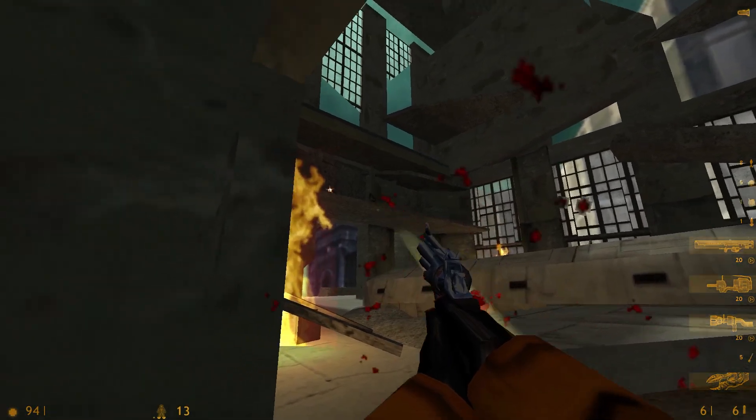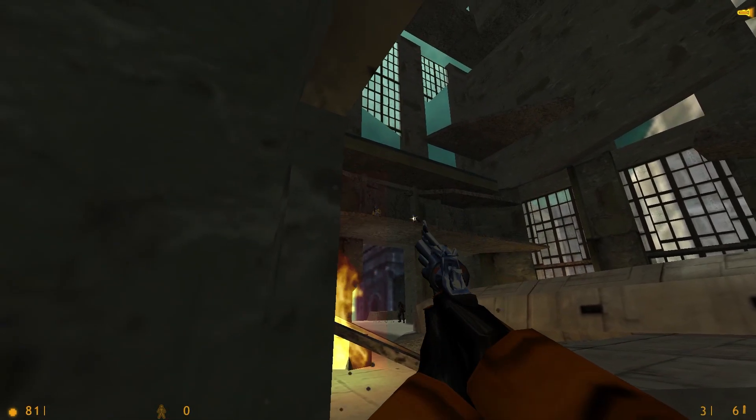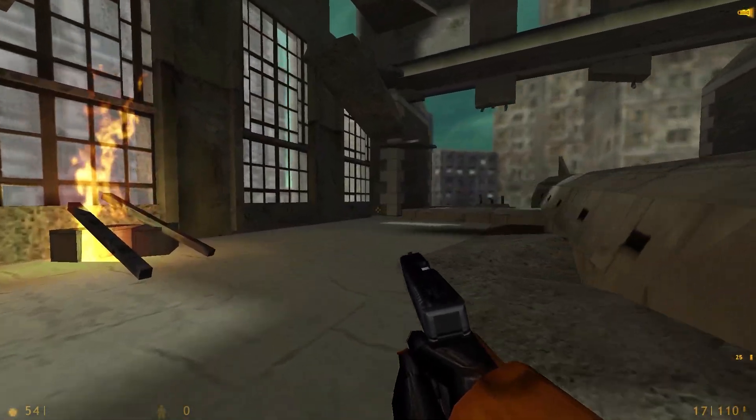And lastly in the Twizz map pack, we have two Vertigo maps — one where we are at the top of the building where the plane crashed, and another that's downstairs.